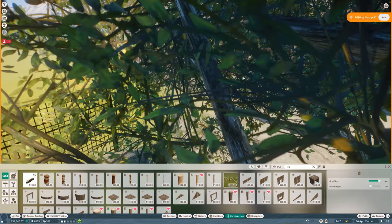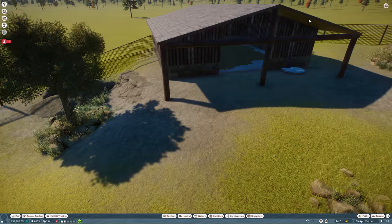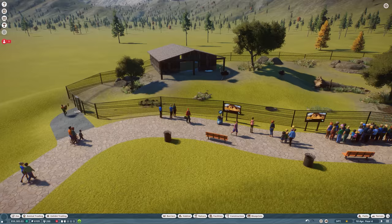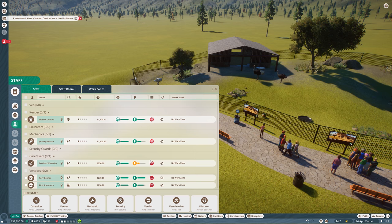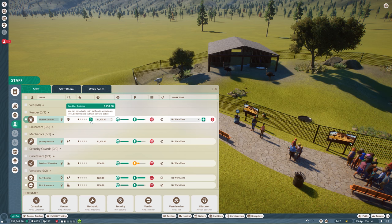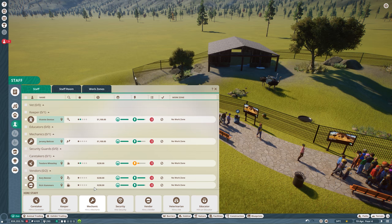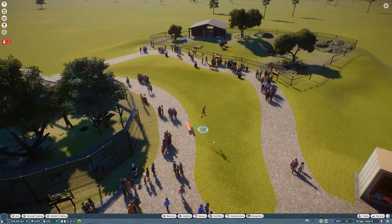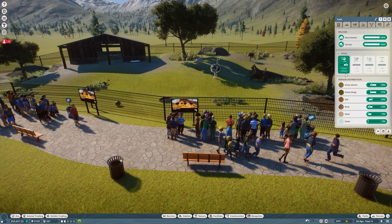One education board is out of power range, so I'll move it for now and fix it properly when we add a generator. We have 430 guests now — I can collect my reward! Our ostrich habitat is basically done. Let me check the staff — they all have high workload, so I'll train them. I'll also hire vendors since we'll be adding more shops soon.